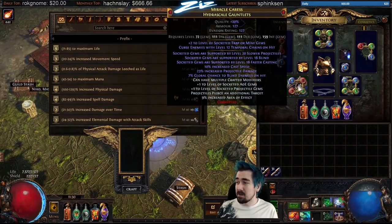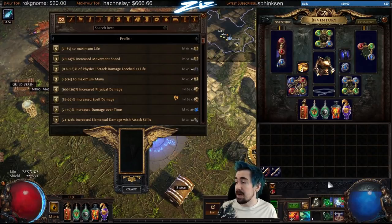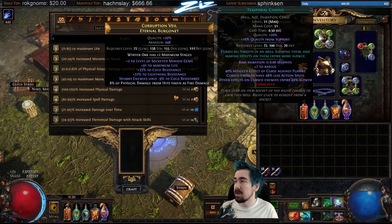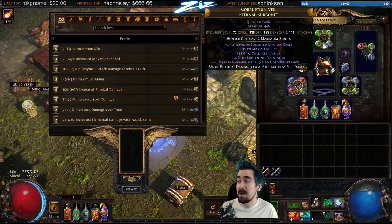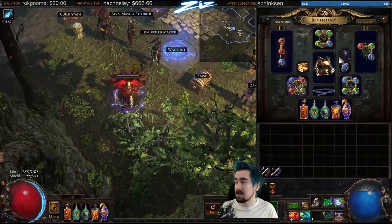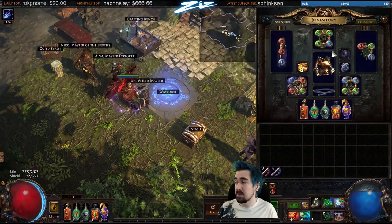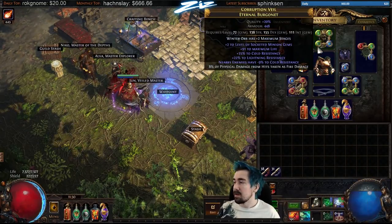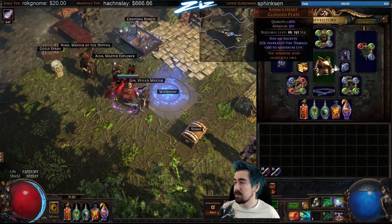I got pretty unlucky on the corruption. If you're not running the Solstice Vigil amulet, instead of the Blasphemy Temp Chains setup you can run Enhance and Arcane Surge, or Increased Duration — though with the amulet I don't really need Increased Duration since the effect lasts six seconds, which is more than the actual cast cooldown.